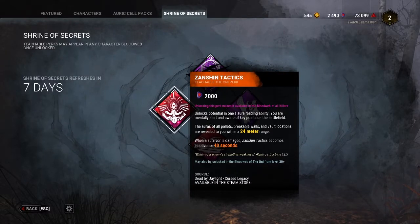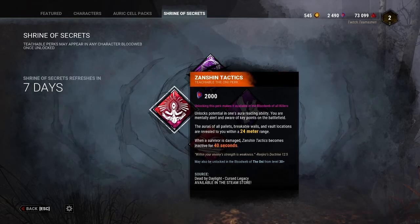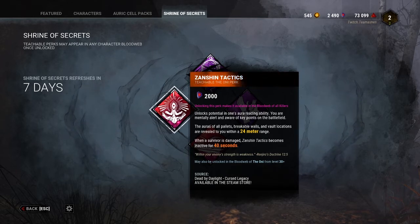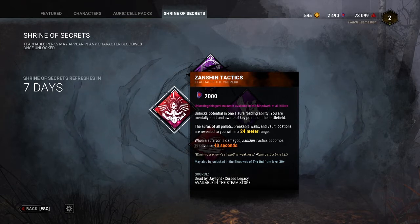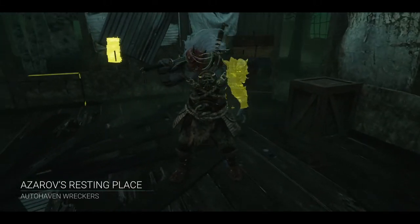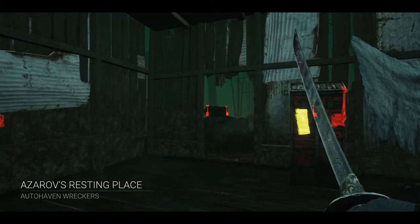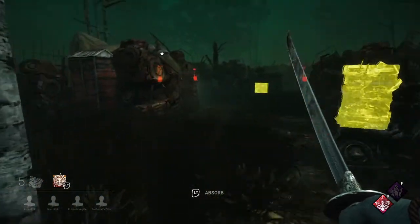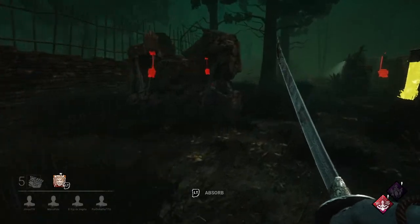Zanshin's Tactics — it's basically Windows of Opportunity for a killer. It tells you where your pallet locations are, your vault locations, but it also tells you where your breakaway doors are. It's a very similar thing to Windows, and it's a great way to learn how to move around and keep people away from vaulting locations. As you can immediately see, it's the exact same thing as Windows of Opportunity. The only difference is, as a killer, you're using these opportunities to find ways to push people into dead zones and to predict where they might be going. You'll get a better idea of where you need to go to be a more efficient killer.